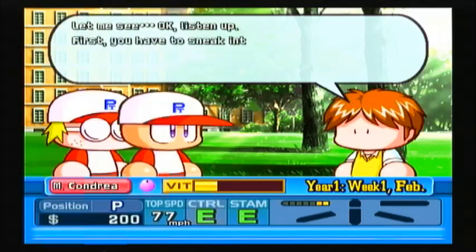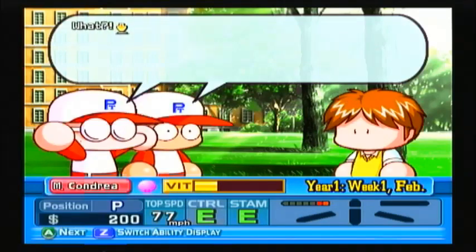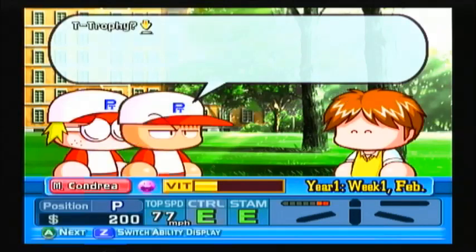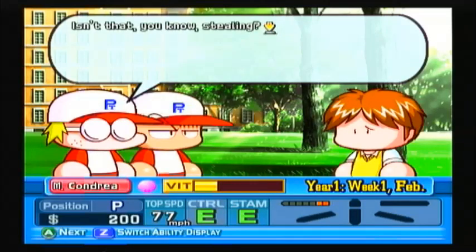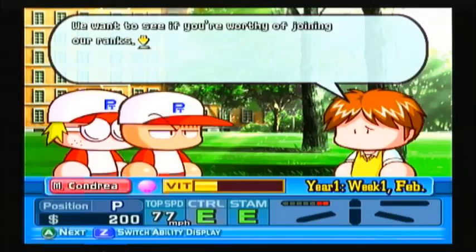Listen up. First, you have to sneak into the girl's dorm. What? Once you're there, find a trophy and bring it back. Got it. What kind of trophy? That's for you to figure out, pledges. Remember, it's just got to be something special. Isn't that, you know, stealing? Absolutely not - this is a test. Are you allowed to be in a house with somebody with a parasite on them? Yeah. I'm cutting this part out.